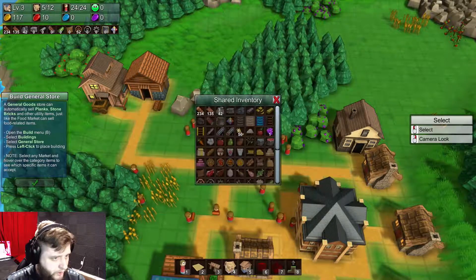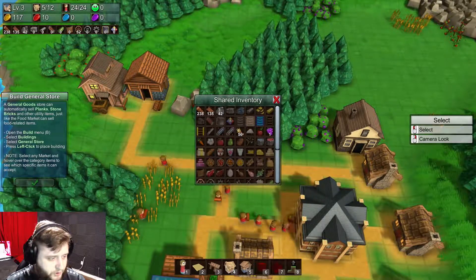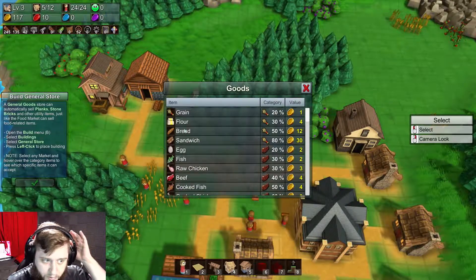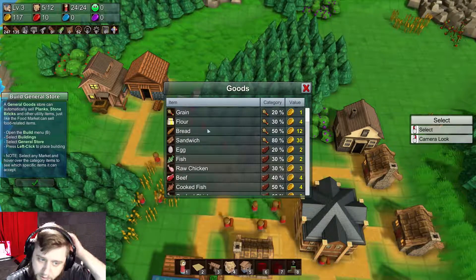We've got lots of menus - we got some shared inventory space, got other goods. Bread - let's see what it's worth.